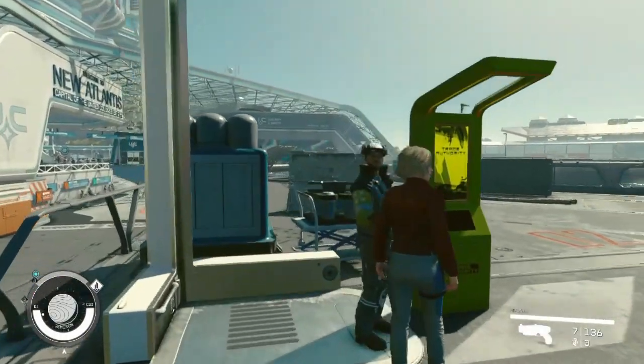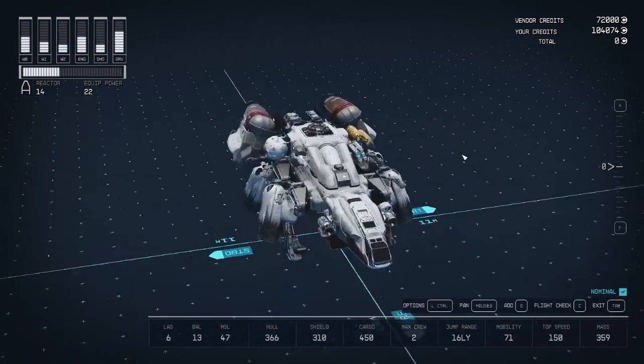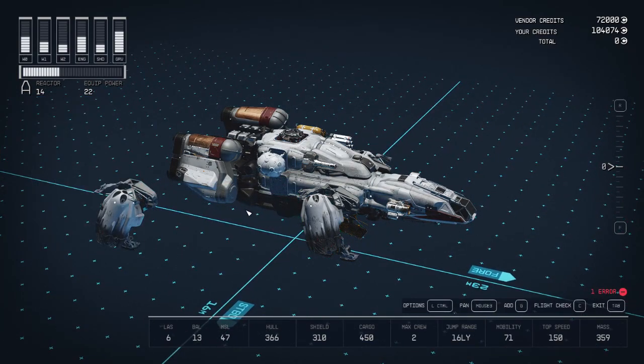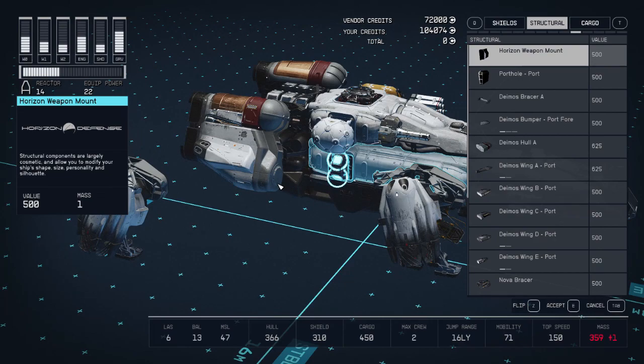Go to the ship services technician and ask to view and modify your ship. You'll see this screen — enter the shipbuilder. First, you have to remove one of the landing gears. Then hover the cursor over the dot, and you'll see an attach prompt. Scroll to structural, and you have a variety of options to choose from.